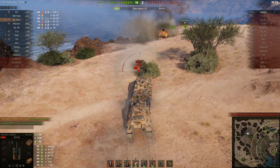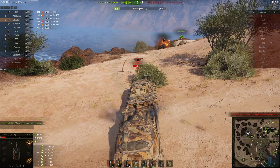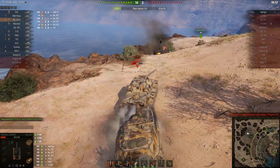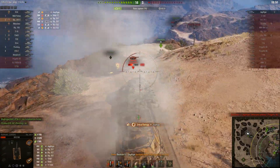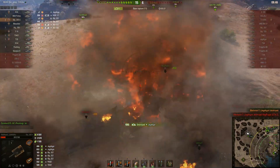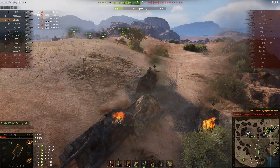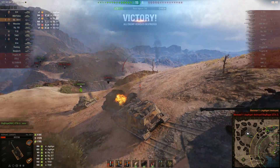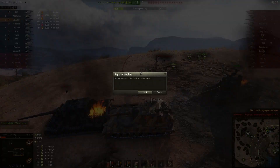At least the Object 705A doesn't have the incredibly strong side armor that this thing has on the front. I think it's definitely time to get some balancing in on tier 10, because as it stands right now this vehicle is definitely one of the strongest tanks in the game. Without really having to do anything, you can have a great game and bully any vehicle you're going to face.